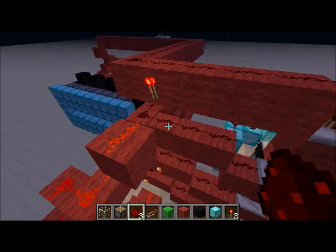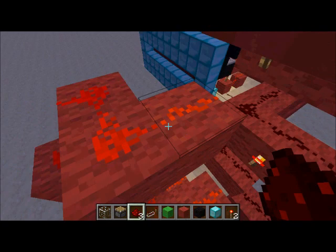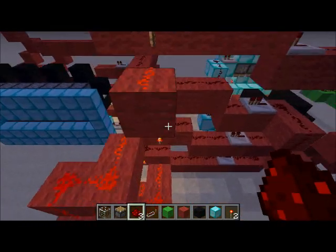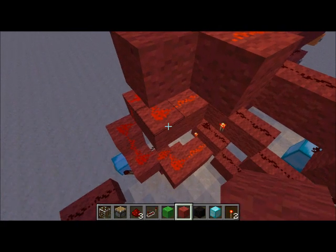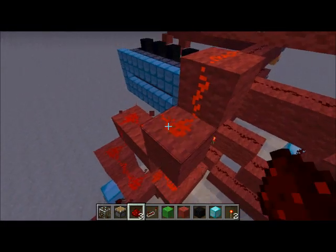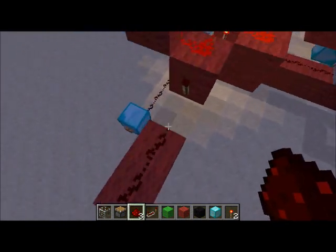Also, if all four of these lines are activated, this torch, this torch, this torch, and this torch will turn off, causing all these redstone pieces to turn off. And then this torch will turn on, and this is your output — so this will say, like, that you win.